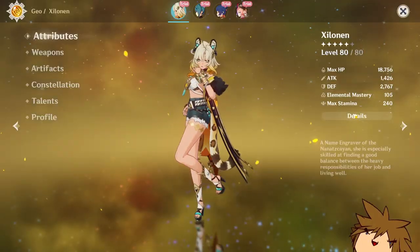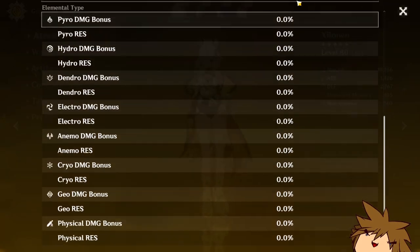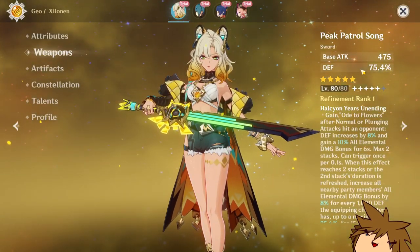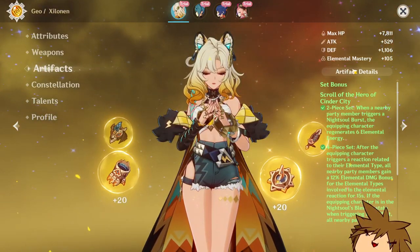Okay, that was pretty good — 80 out of 80, so I'm not going to do 90. Energy recharge is 186. Look at this weapon, this weapon is so good. And then you've got the artifacts.